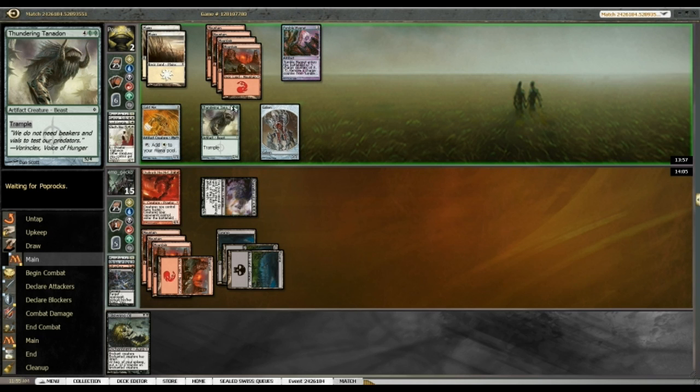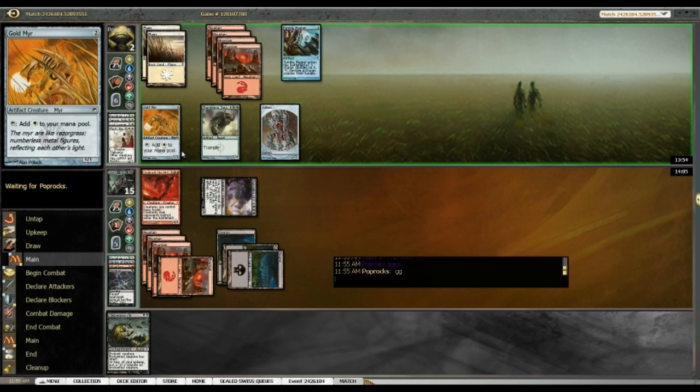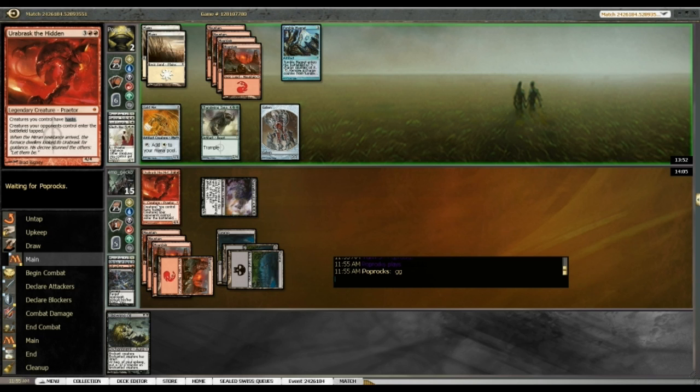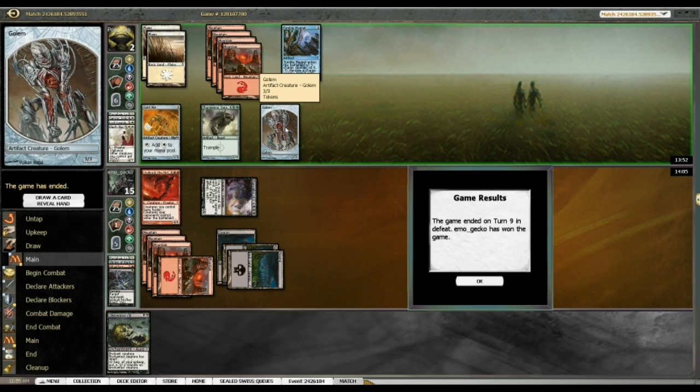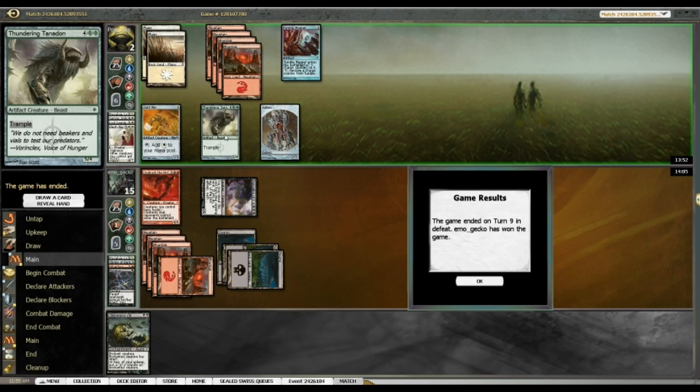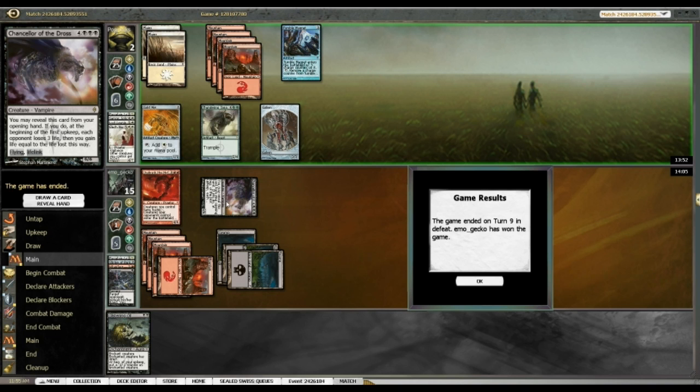My opponent had the land but I don't think it mattered. The Golem I block — five there and two there is seven, ten total, puts me to five. Then I bash back for four in the air. Even then it doesn't matter. Feels good despising an Elesh Norn.